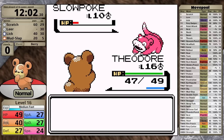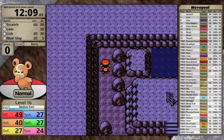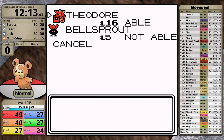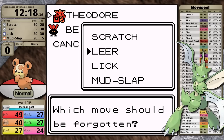Throughout the rest of the cave, I defeat all of the optional trainers — yes, even the guy with his Slowpoke. After defeating him I head down to the basement floor, where I can pick up TM 39, which is Swift. This move has 60 base power and never misses, so it's going to be an amazing upgrade over Scratch. I kept Leer on my moveset just in case I need to lower the Scyther's defense to knock it out fast enough, but I'm hoping that isn't the case.